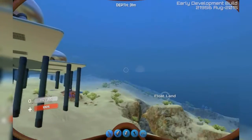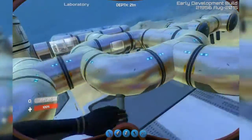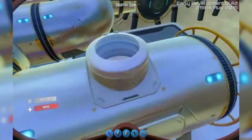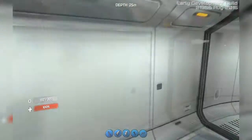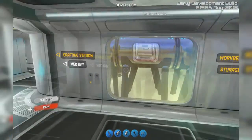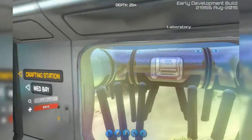I didn't do a full playthrough because it would have been too long for you guys to watch, so I will show you how I designed it. At first I wanted to make something like a laboratory, but then after the habitat update I thought, why not build an apartment?